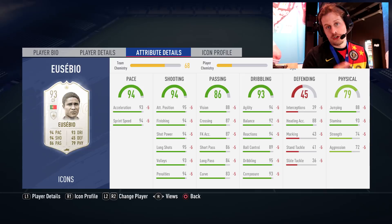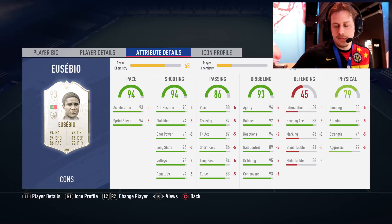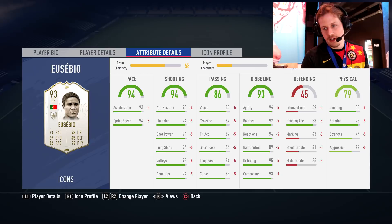Eusebio played at Benfica and is a Benfica legend, born in Mozambique — Portuguese Mozambique. I went to the Estádio da Luz last summer and saw his statue there — just an absolute Benfica icon. He has his picture all over graffiti in different parts of Lisbon and other parts of Portugal. Eusebio — one of the greatest players of all time.